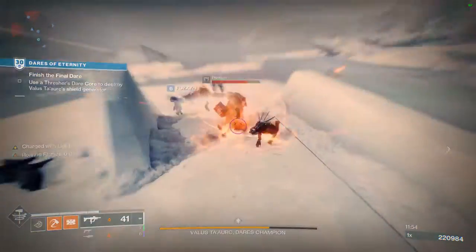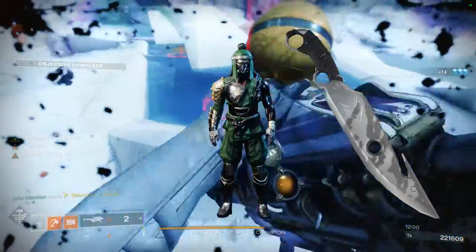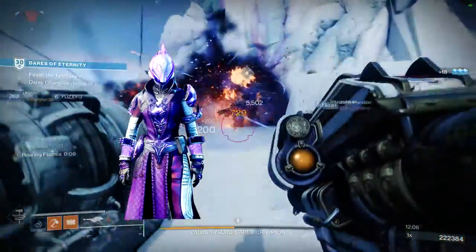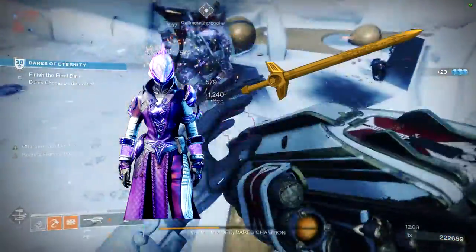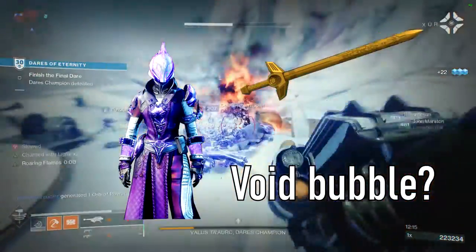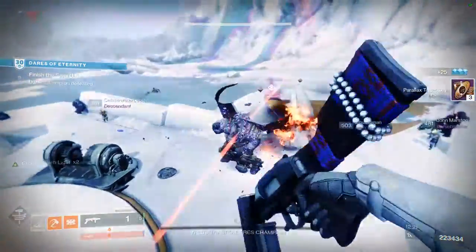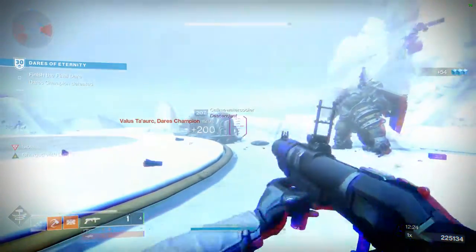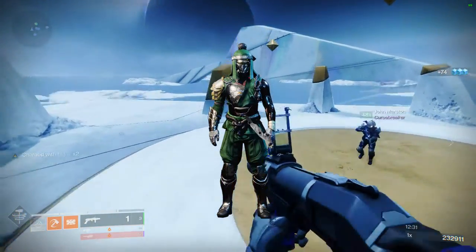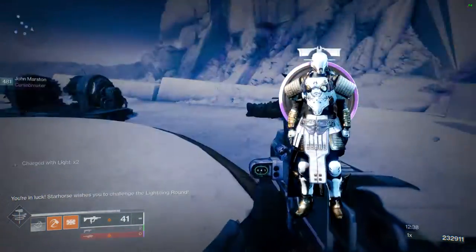When I say accessories, I specifically mean — for example — Hunters, we're known for having our knife. Titans, you guys have hammers, you have your shield. Warlocks, you have your sword from the solar tree, you have a void bubble. I feel like we should be able to hold our preferred class item. Like, I should be able to have my arc staff on my back if I wanted to, or have my hunter knife on my waist. Same thing for Titans and Warlocks.